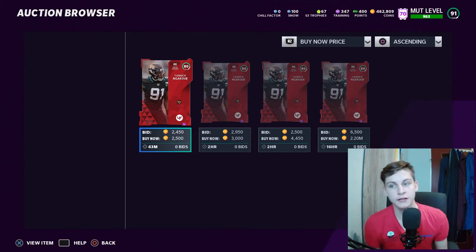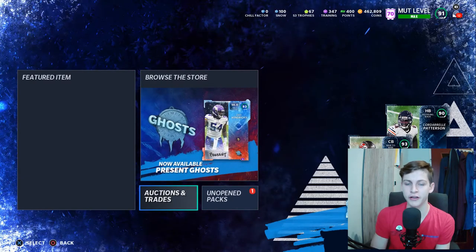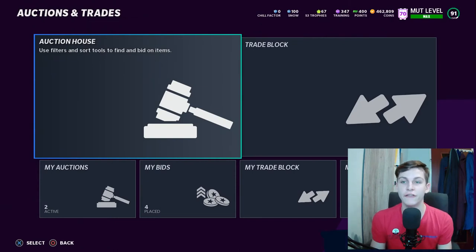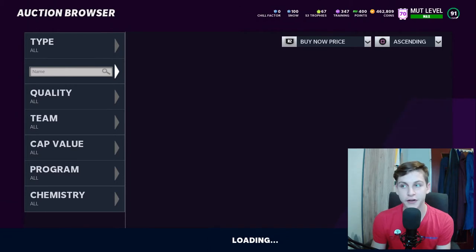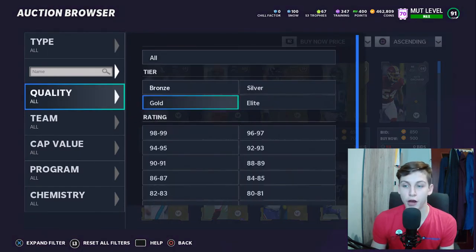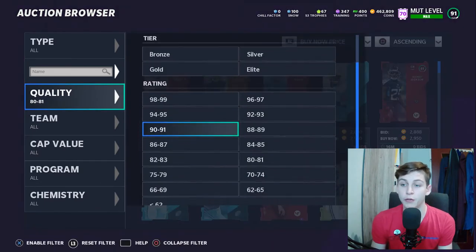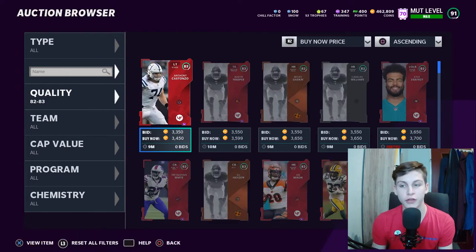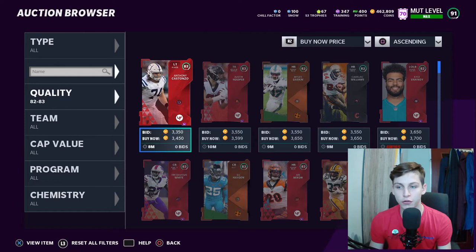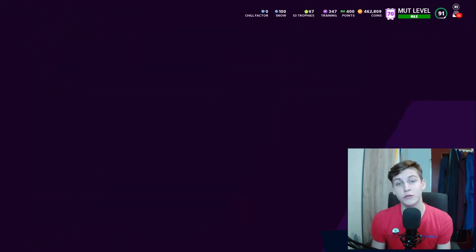Knowing how to use L1 search makes selling cards a lot easier. It's also important to understand that 80, 82, and 84 overalls generally go for the same price. The second tip is: never buy off the first screen you see when you enter the auction house. If a card pops up, don't buy it — it doesn't matter the price or the overall. If you go to 82 and 81 overalls, you'll see they're all similarly priced, which is why you can sell pretty much any 80 overall for 2,750 coins and any 82 overall for around 3,500.